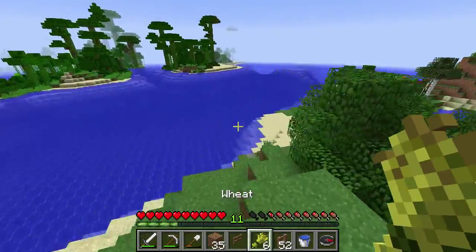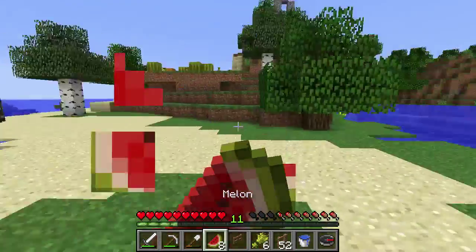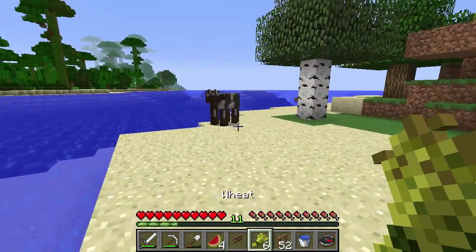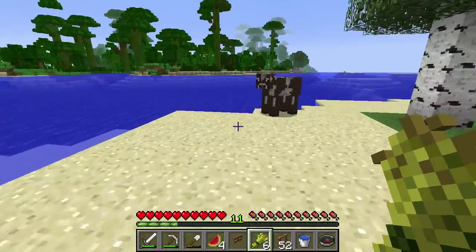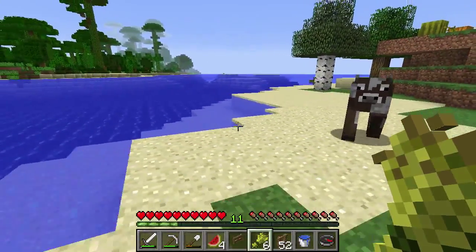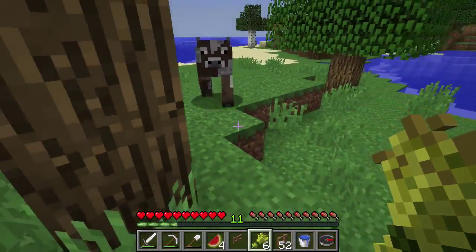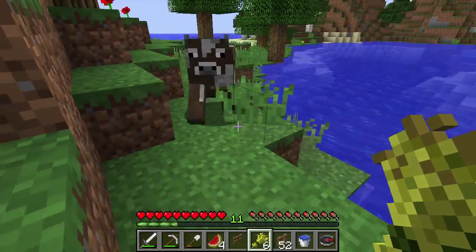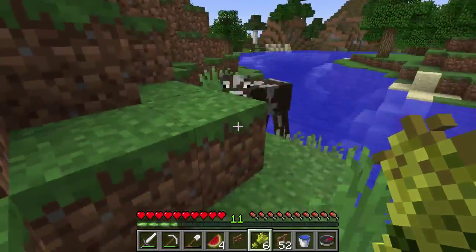Now that we have this wheat, let's go ahead and take that out. Come on, Moo Moo. You want to see what I got? Let's go ahead and eat first. You can lead cows, and alternatively you can lead pigs with carrots, and you can lead sheep with wheat as well. So cows and sheep follow wheat, and pigs follow carrots. We'll just have this guy follow us over here. They can swim, but not very well — it's still a little bit of a nuisance to get them through water.